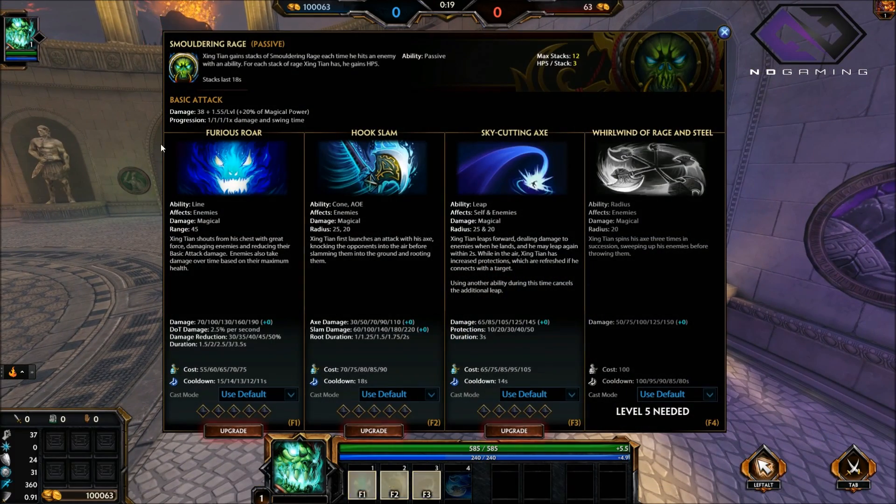First of all, let's go over his abilities. His passive: every time you hit someone with an ability, you gain 3 HP health regeneration per five seconds, and you can get a max of 12. That's actually really really good, and you will see later in the video how I end up getting 100 health per every five seconds — that's 20 health per second, not too bad.